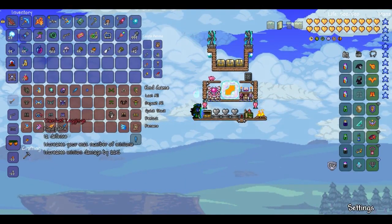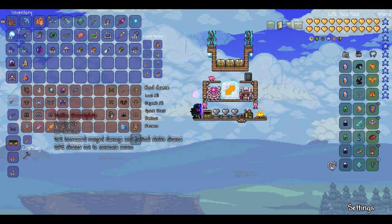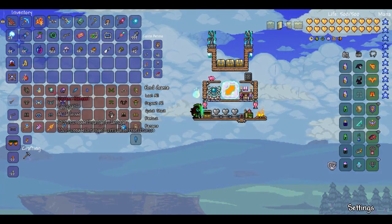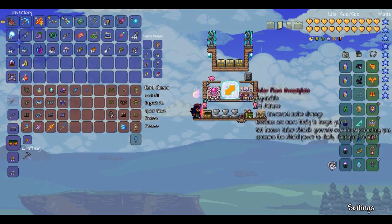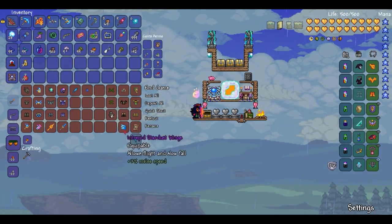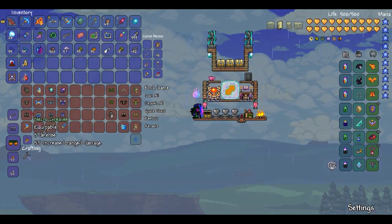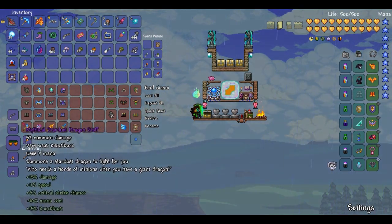And here's all the endgame stuff: Stardust, Vortex, Nebula. If you have your Solar - yeah, that's just other things I decided to put here. I will do weapon guides and other things like that in the next video. And I will see you guys later. Peace.